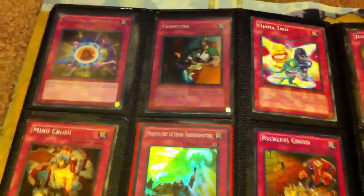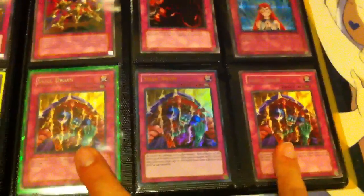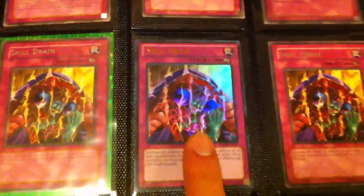We'll move on to Traps. We got some Super Art of Ninjutsu Super Art Transformations. Some Common Just Desserts — one of them has a little damage, the others are Mint. Chain Disappearance. Some Skill Drains — got two Rare Skill Drains. And I got this today, pulled it — an Ultra Rare Skill Drain. It's pretty cool. That's a Common Trap Stun.